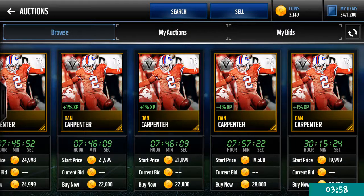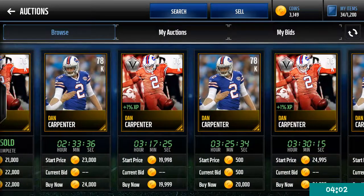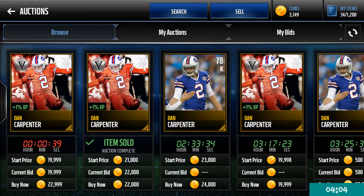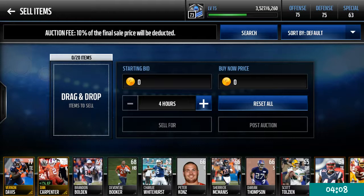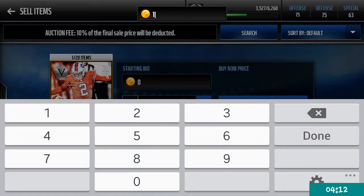People always drop the prices - things were going for crazy amounts at the beginning of the season. So yeah, I'm gonna put this guy up for 18k. This should sell within a couple minutes.